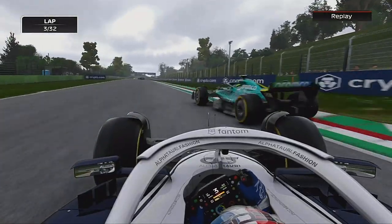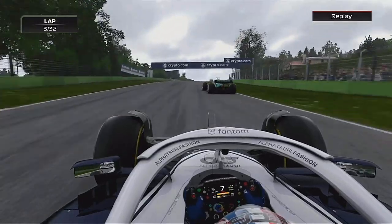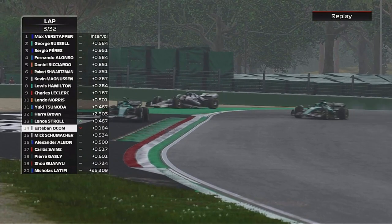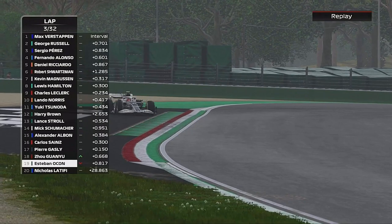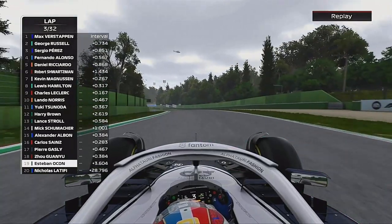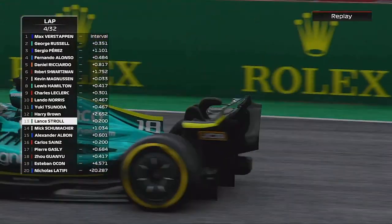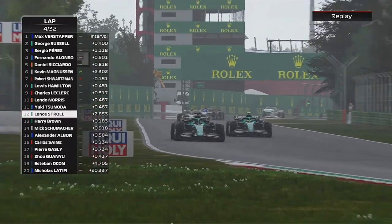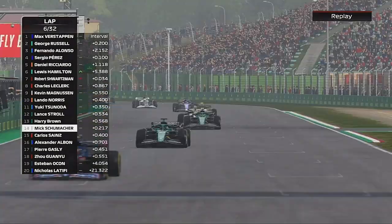We gained that position but didn't have the pace, and Ocon after a few laps started to come back at us. He goes for the pass but goes straight on - locked up and gone straight on, no contact whatsoever. Now Stroll comes to look past us, but we don't want to be too aggressive because things are still quite heated from Australia.